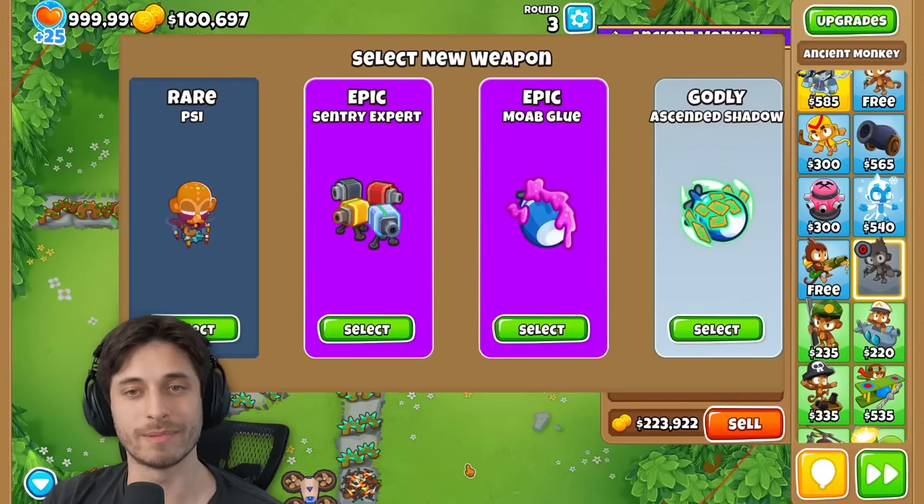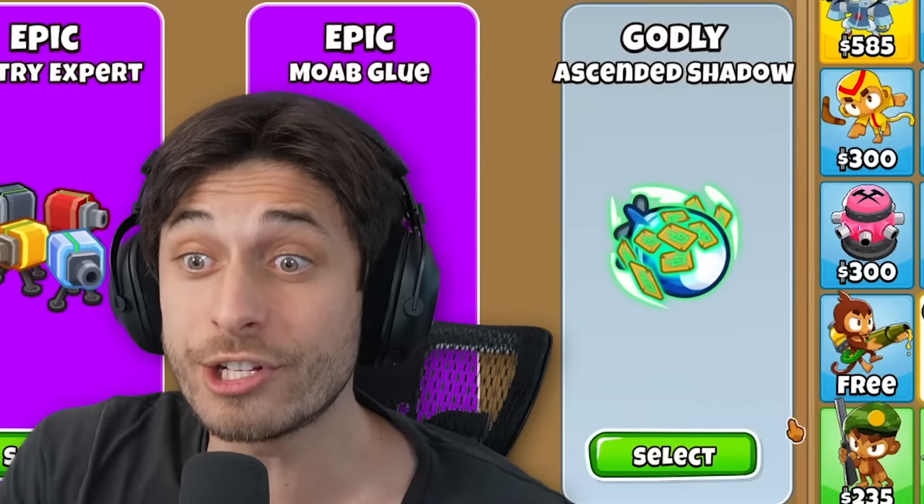Maybe I should do it anyways. Oh there it is — ascended shadow! Can I get another one? I shouldn't have done that. Let's just go back to upgrading because now I need to boost the things I just got. Attack speed and range boost and damage. Let's get damage up. Running out of money. I don't care about pierce — give me attack speed boost. Good damage right there. That's some nasty damage too. One more — let's just get the attack speed boost. And then one more ability.